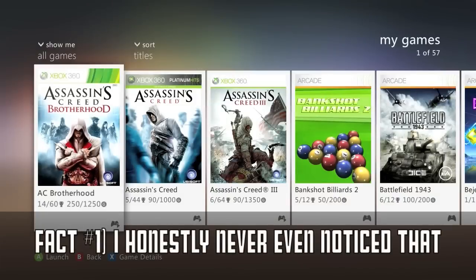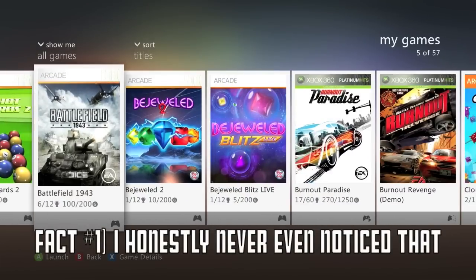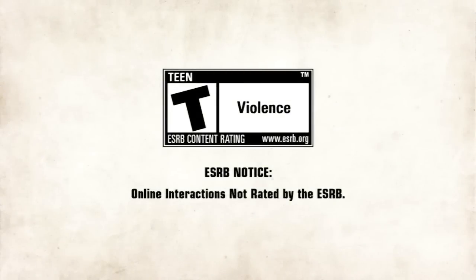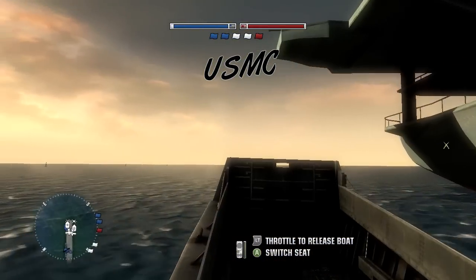Fact number one. When you start playing Battlefield 1943, the EA logo that appears on screen has the date November 16th, 1943 written on it. On that day, for the first and only time in the war — I assume he means World War II — a Japanese submarine destroyed a US submarine called the USS Corvina. Apparently that was the only time a Japanese submarine destroyed a US submarine. Wow, we really delved deep into history for those five facts.